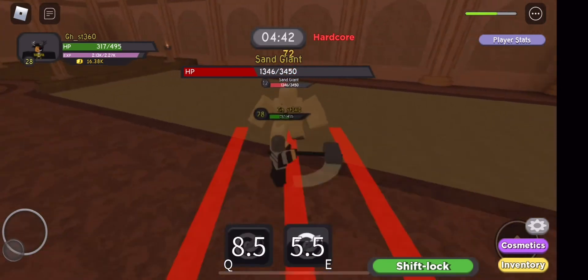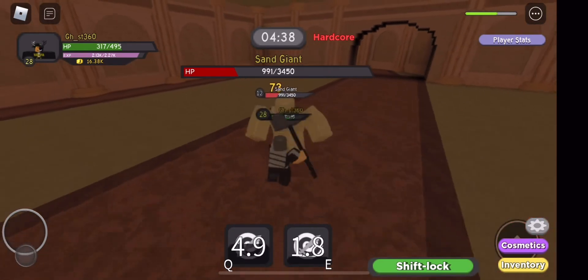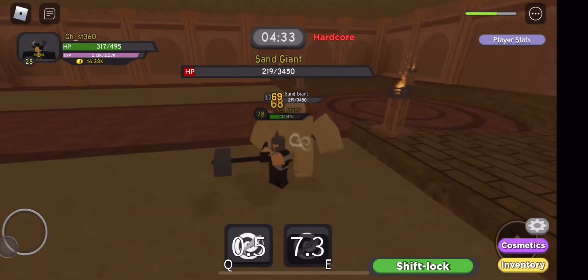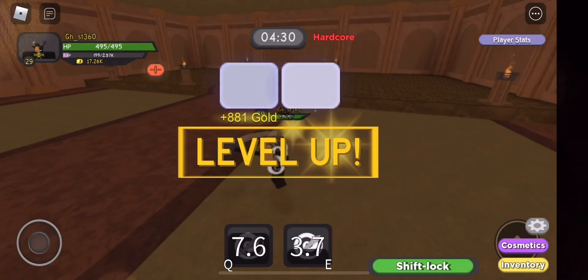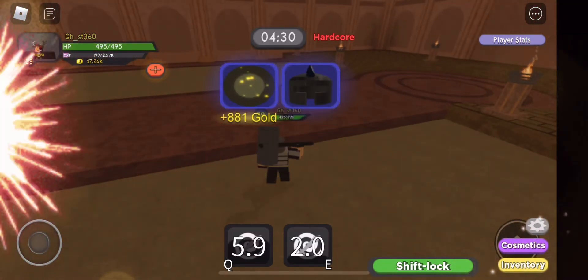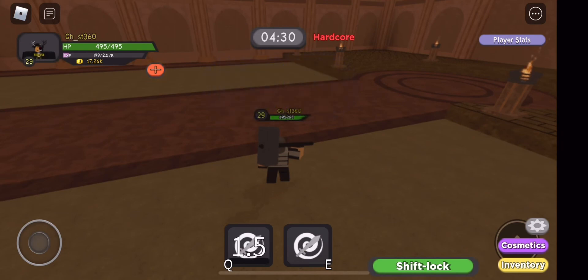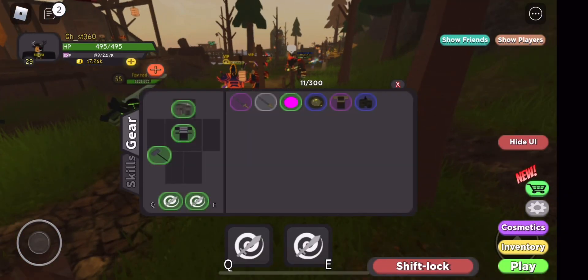I don't want to stay here too long. I can't even do the insane difficulty — I haven't tried it at all because I feel like I'll just die. Okay, it should be dead — see, I told you guys I got the hang of it! Oh nice, a helmet. That spell — it's probably a spell, I don't know if it's for a physical build. We'll check it out.